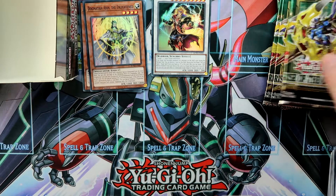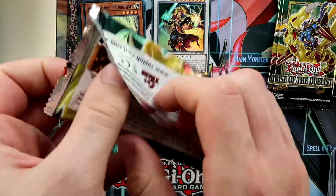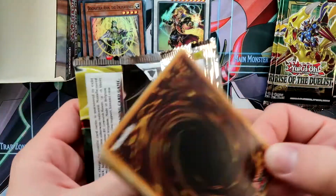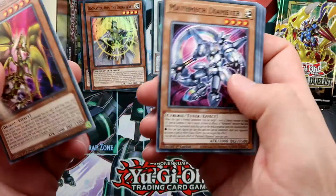As regards the Ultra Rares, I would really love to see that short-printed Dogmatica — the girl. I can't remember the exact name, but that's a really rare and really expensive one as an Ultra Rare.